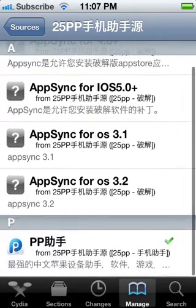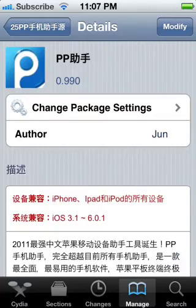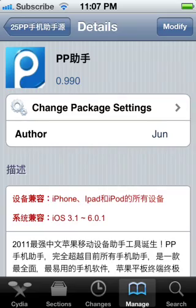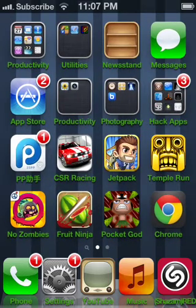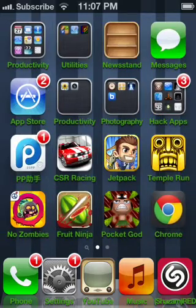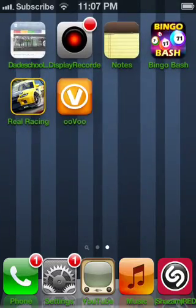Go down and download this app or tweak, whatever it's called. Download it and then you'll find it at the end of your icons. For me it'll be at the end here, but for you it could be on other pages — it'll just be at the end. After that, you can just search it up and update or download it.